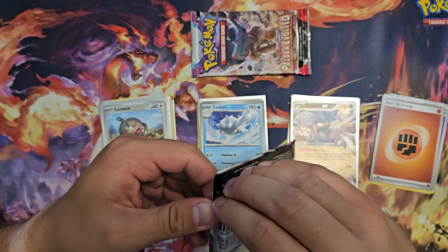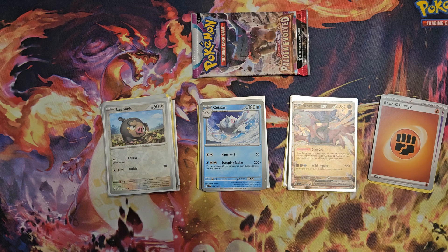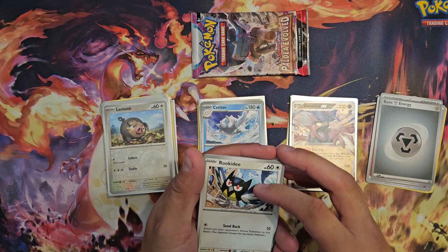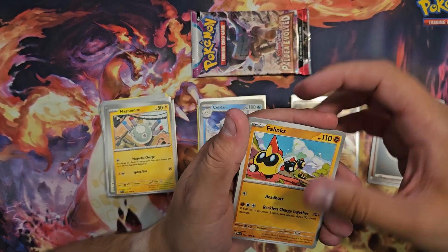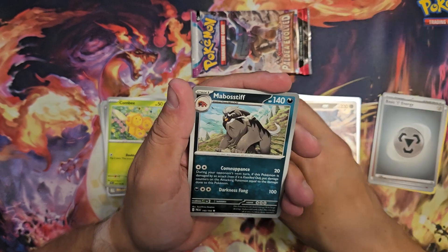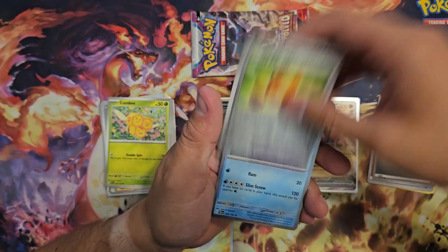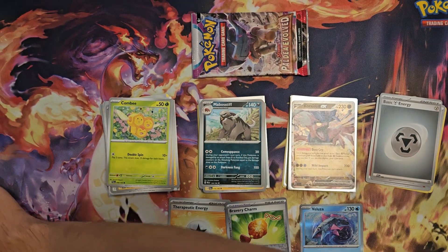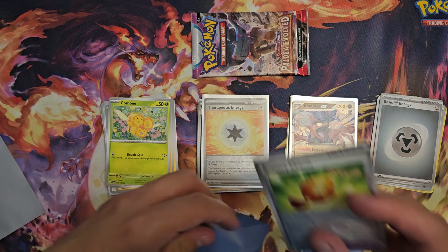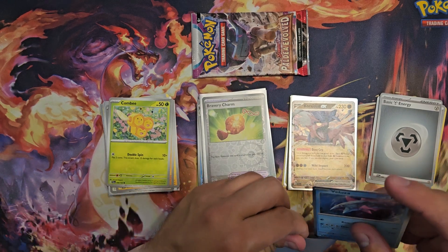Next it's Paldea Evolves — what are we gonna get in those? Promo code for the online games. We're starting with Stellar Energy. Rookidee. Rookidee. Magnimite. Falinks. Combi. Paldean Tauros. Luxio. Mabosiff. Holo Reverse Therapeutic Energy. Holo Reverse Bravery Charm. And holo Veluza. Sleeve time — there you go. And there you go for Veluza.